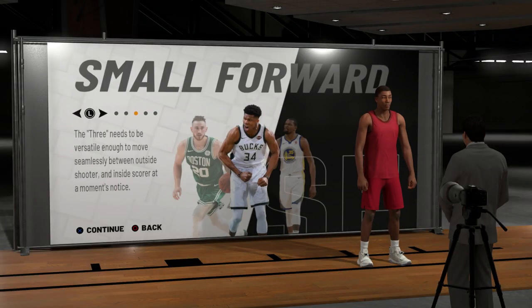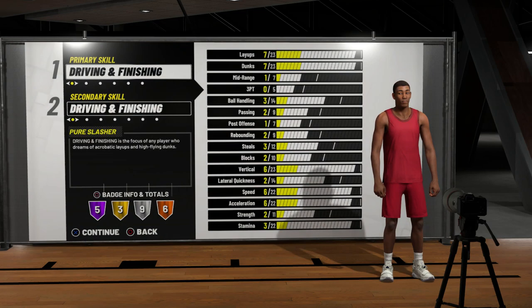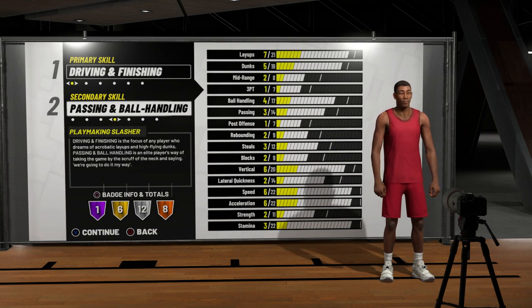So first you're obviously going to go to small forward — as you can see, Giannis is in the middle right there. For your primary skill you're going to want to keep that at driving and finishing, because as you know Giannis is a very good finisher, and then for your secondary skill you're going to want to go to passing and ball handling.